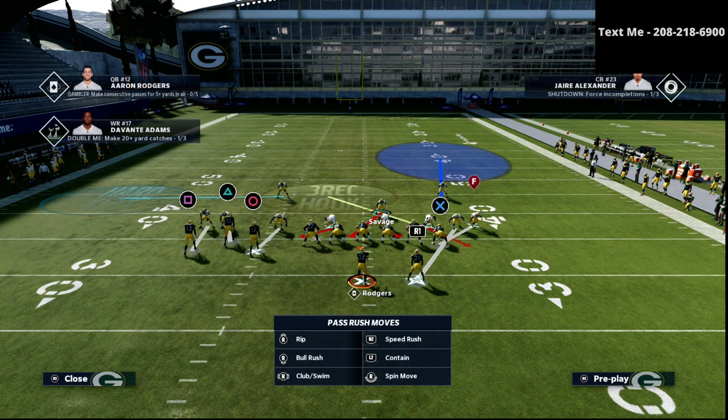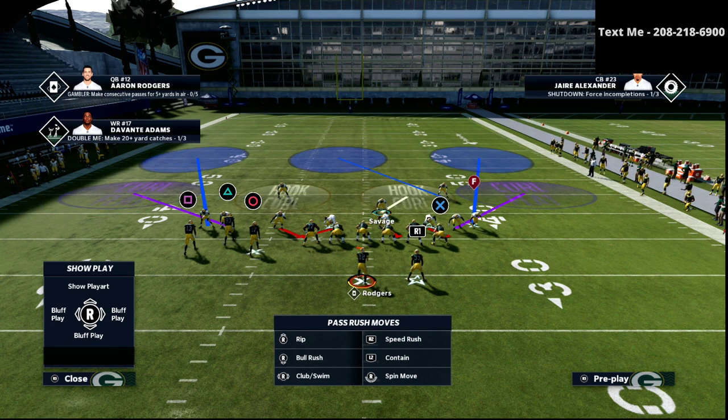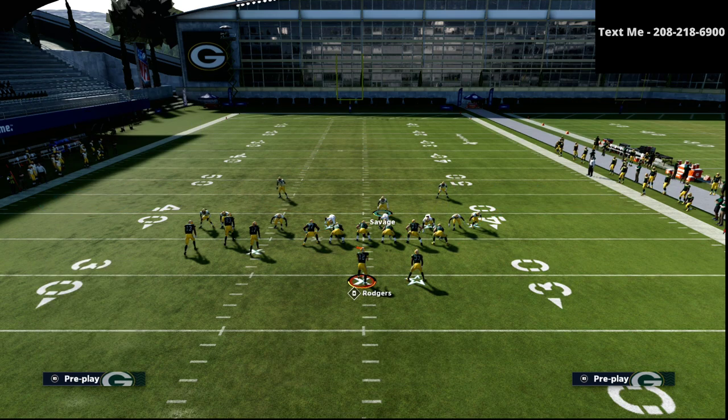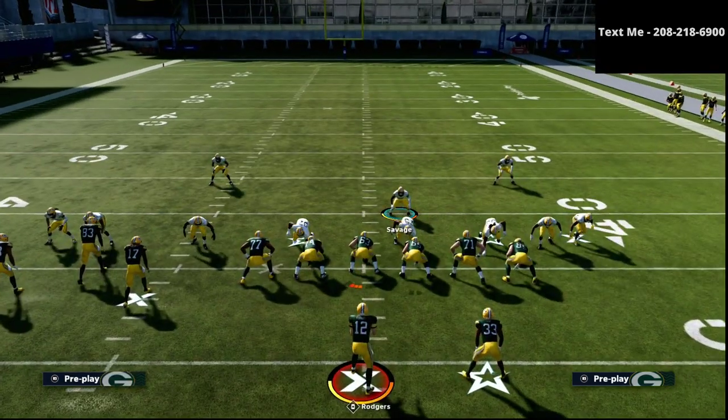We're going to put the defensive end on the right side into a three-rec hook zone. Because we know the tight end is going to be a tricky defender to fin in man coverage, I like to put that corner in a cloud flat, just like this right here. Then I'm going to basically roll the coverage to the inside third, so I'm going to be able to stop post routes, tight end corner routes — pretty much anything they do. The delay fade is not going to work because I have a three-rec hook zone and I'm pass committed.